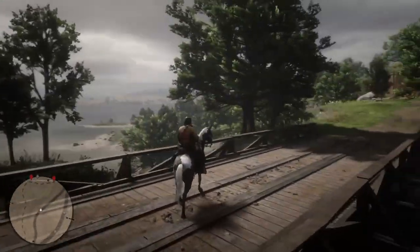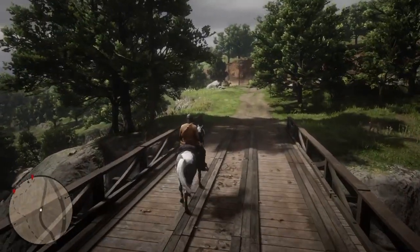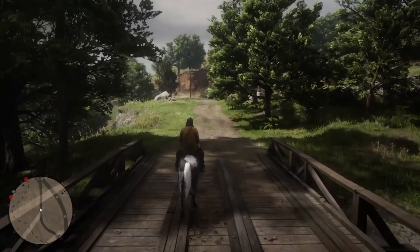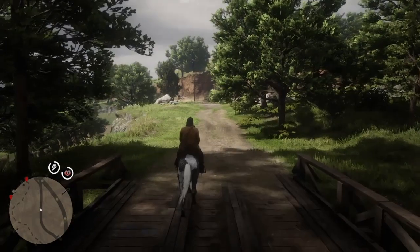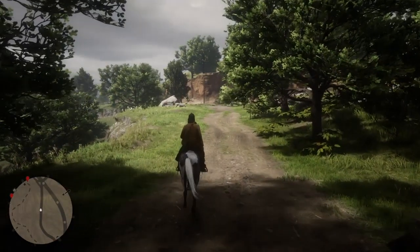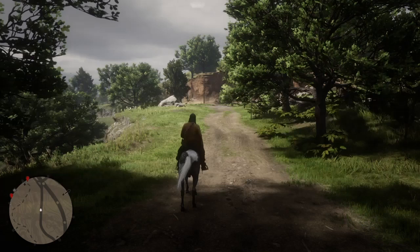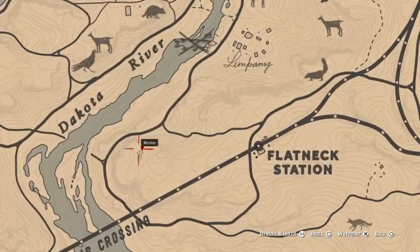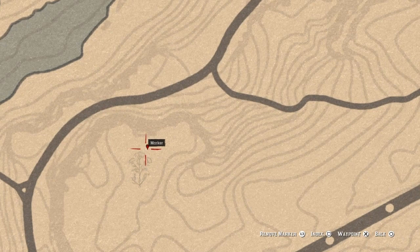Welcome back everyone, Gvids here. Today we're back on the story mode and I completely ignored all my treasure maps, so we're going to go back and do a few of these hunts. The first one is the Jack Hall Gang. To start this off, you're going to want to meet a stranger at this exact point here. Go on up to him and he's going to either try to sell you a map, or you can kill him and rob him and get the map that way.